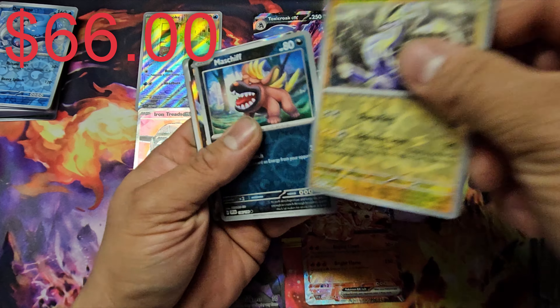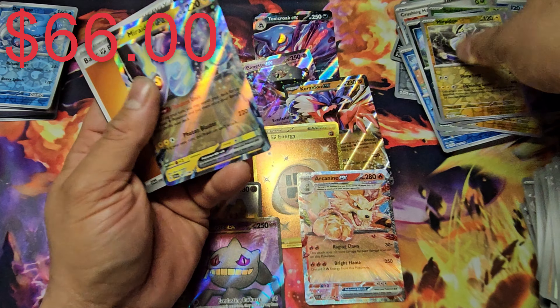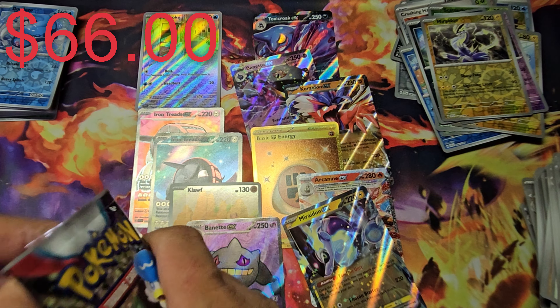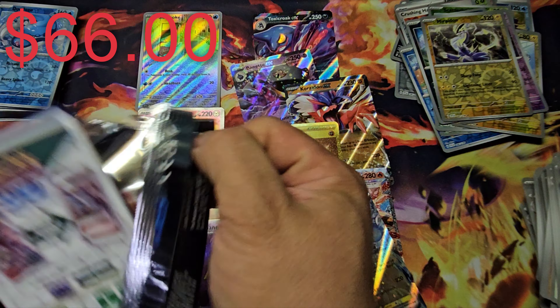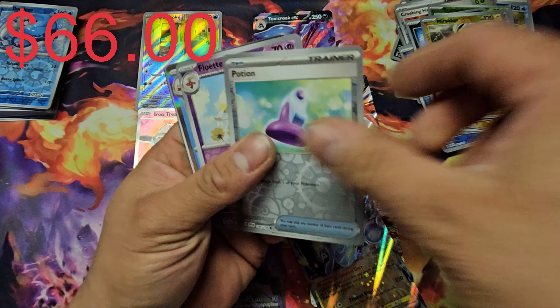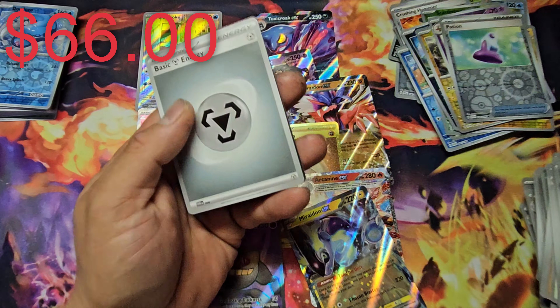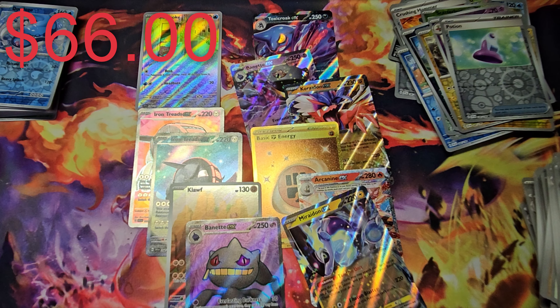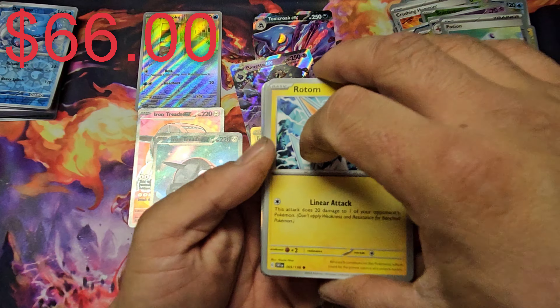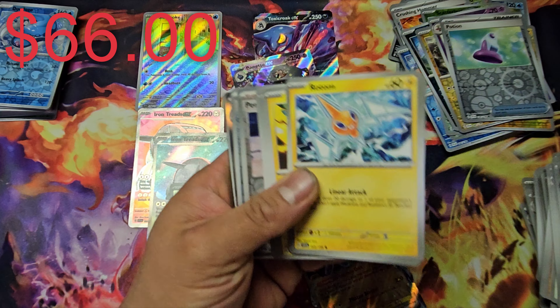We got Miraidon and Maushold on an EX. Doubling up on some of those cards. There's a lot of EX cards this time — last time I opened one there were a lot of art rares, but this time we got a lot of EX cards. We got four, five — five EX cards total. Some of them I may need — I may be happier if it's an addition to the binder. By the way, this is the last pack.